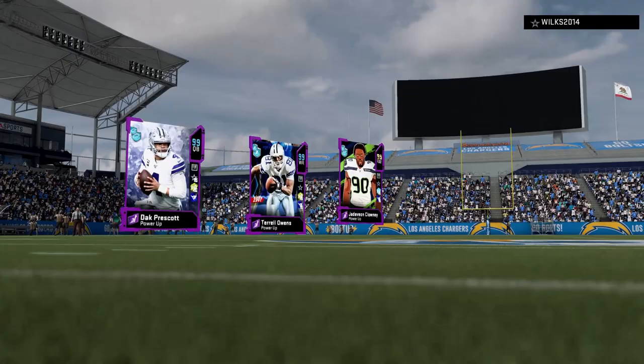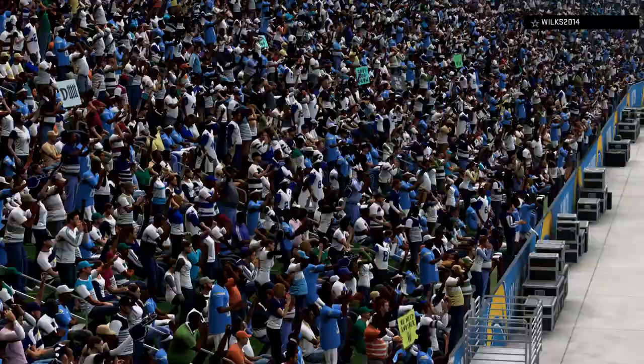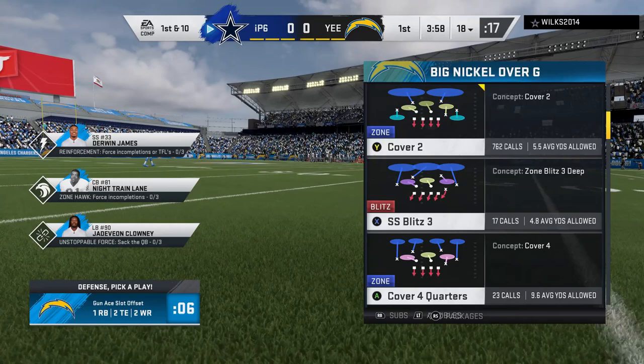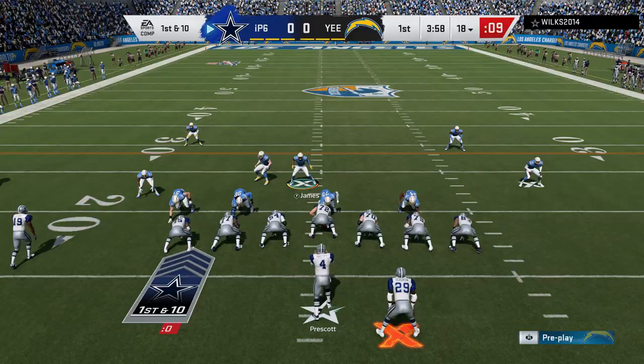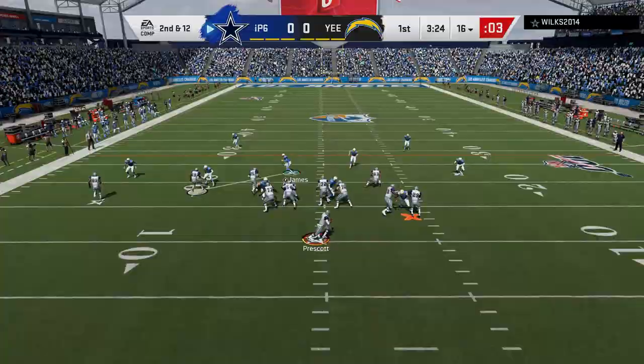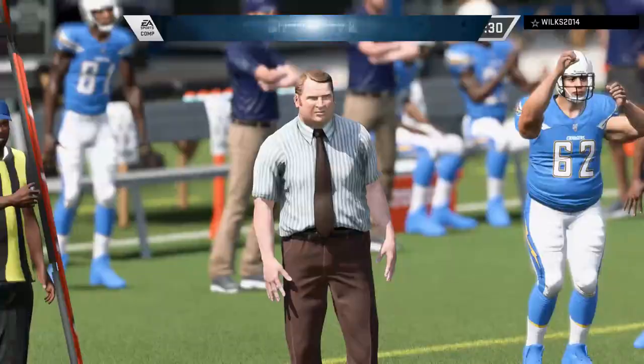Oh, we might have a Cowboys theme team here — this could be fun. The defense is looking good. We got Chris Harris Jr. playing safety for right now. Never mind, this guy's got Dickerson — that's no Chargers, that's no Cowboys theme team. Oh there we go, that was a little scary but we get him in the backfield — we'll take that. And he's throwing it right at Derwin James — Derwin James is gonna take that to the house! Let's go!